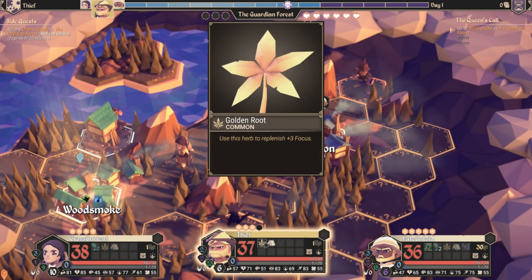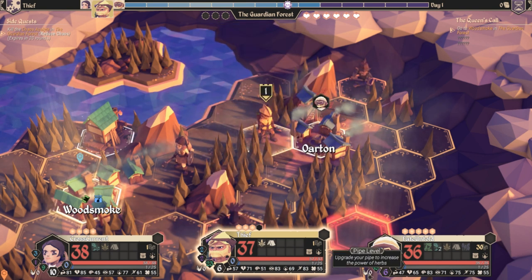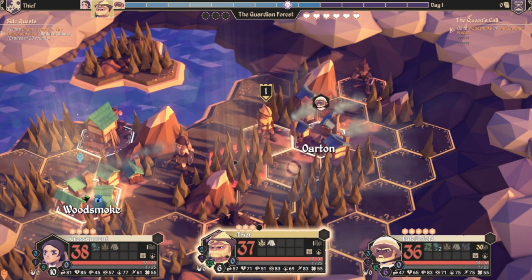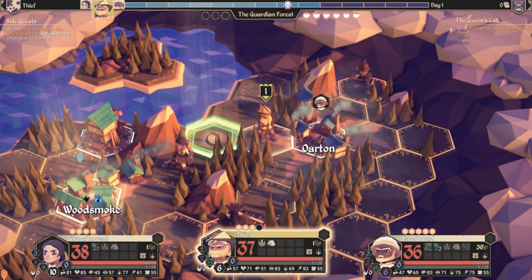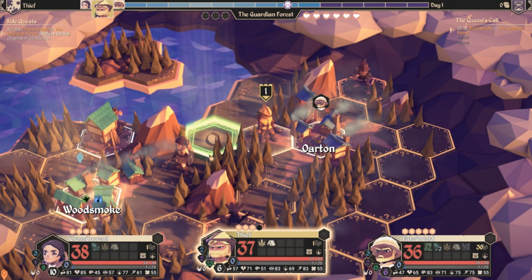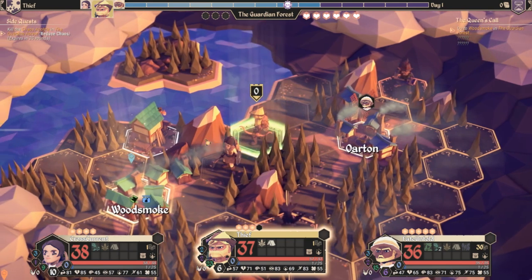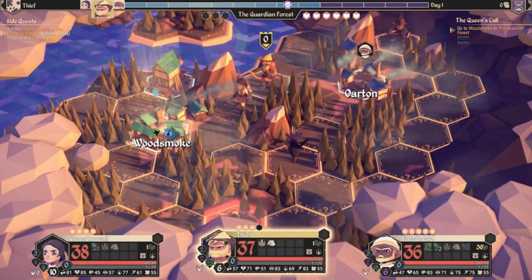Golden Root is pretty helpful — it will give three focus, which is essential. But if you have a higher pipe level, it will give you more focus. The Tender Pouch is used for healing up — allies can go there for free and it has a total of eight turns to stay there. You can restore your focus or restore your health. It's really helpful. Don't waste them if you can help it — but if there's a lot of enemies around and you're trying to kill them all, play it safe.